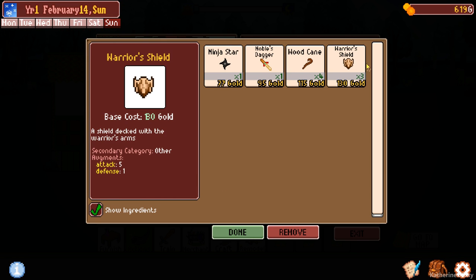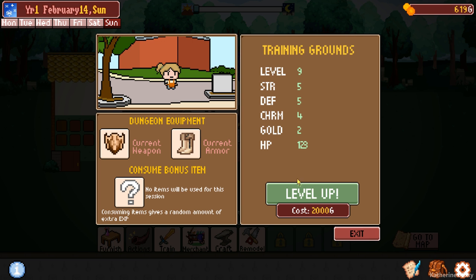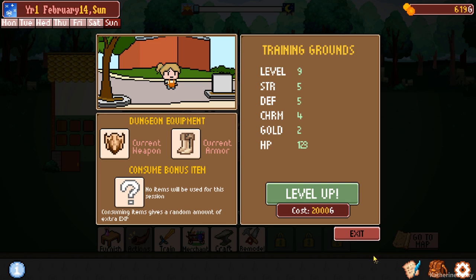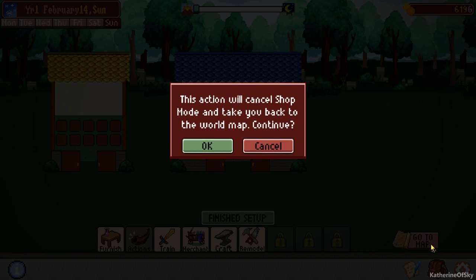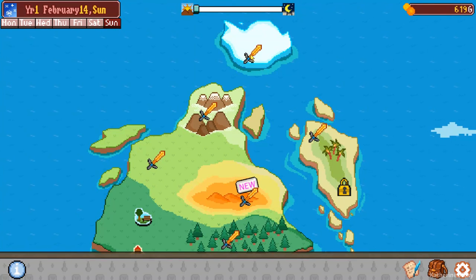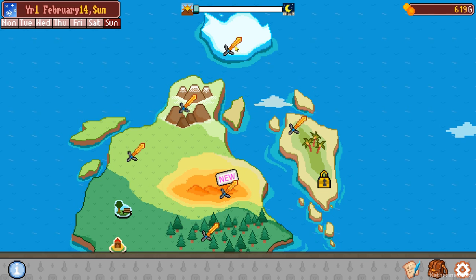Let's go back to our shop and use a different weapon. Let's use the shield - attack five, defense one. And we have no better armor, so that's fine. Let's go back. I think we're going to just go hunting for boots again. Honestly, I think that's probably the best thing we can do.